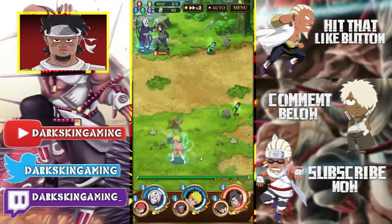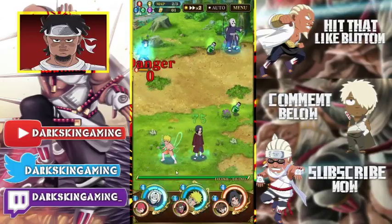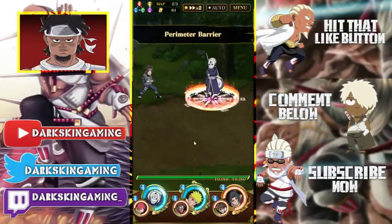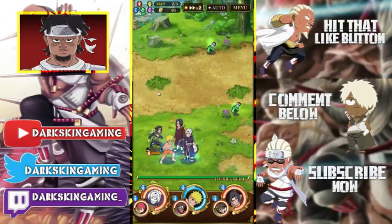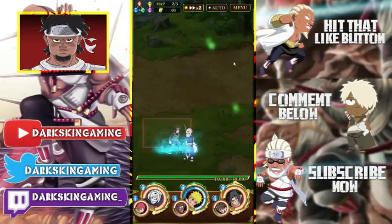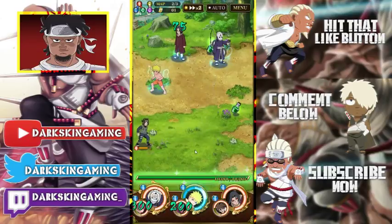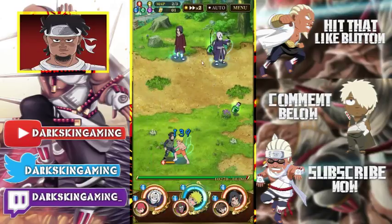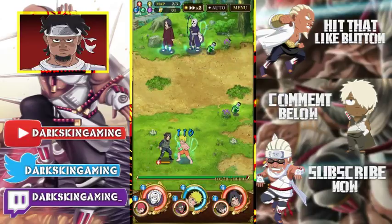Alright let's just stall up and get their chakra. Went down there — alright, so now we just need to get Naruto's ultimates. We'll do Naruto's on this stage and then we'll do Obito's on the boss. Boom, and now we're gonna see Naruto's ult.